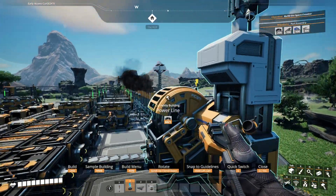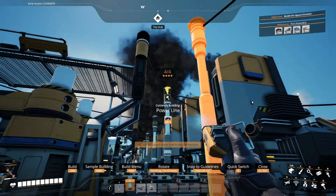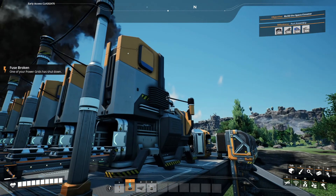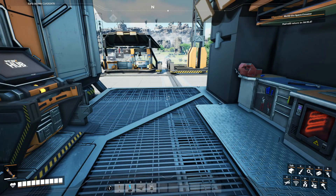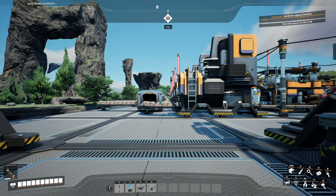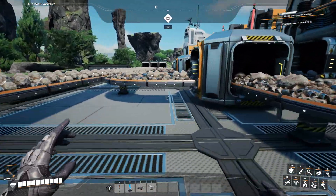Oh, I never connected this - let's get this connected here finally. Then we're going to remove that one, connect there, and connect there. Well, we blew the power again. Maybe we just don't have the resource sink going because I'm sure that thing uses a lot of power. So we'll just turn that back off.